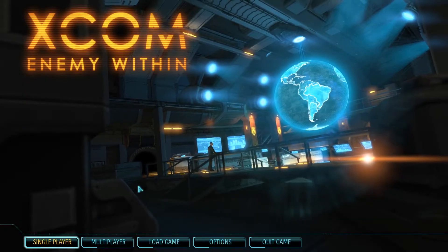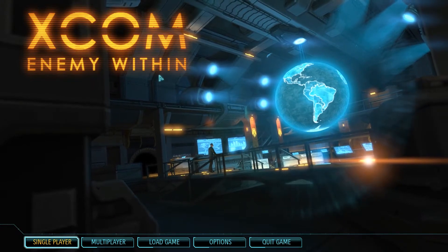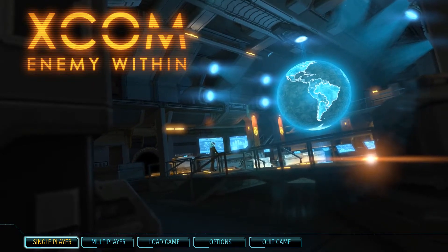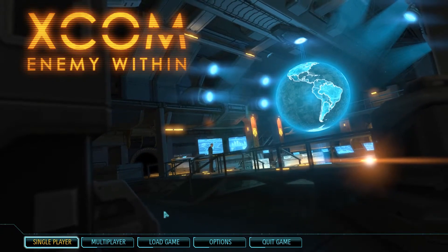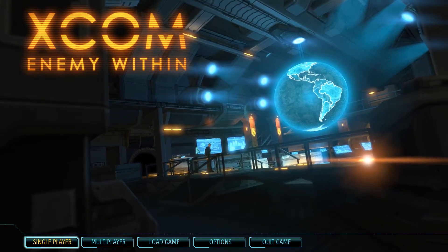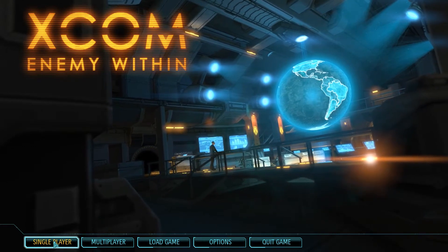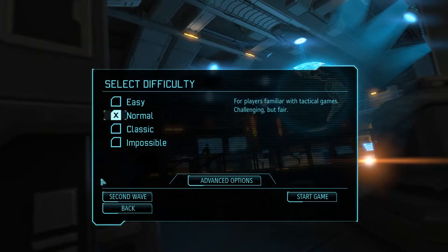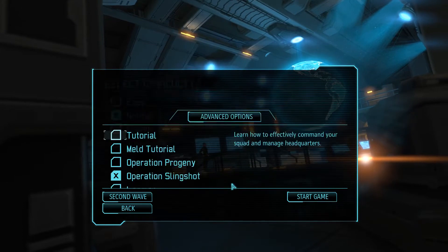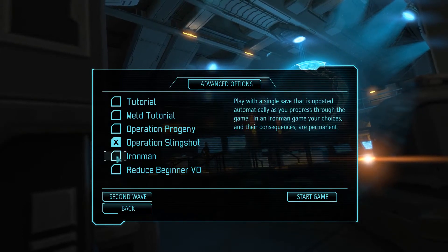Hey guys, welcome to What's on Linux. We've got XCOM Enemy Unknown and Enemy Within. I've chosen to start Enemy Within here — it just came out on Steam today. I've had a chance to play around with the port a little bit and it does seem to be a full-on native port. It works quite well; I haven't dug through any of the files but if it's not a native port, I'm having a hard time figuring it out.